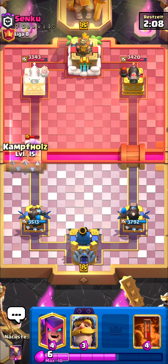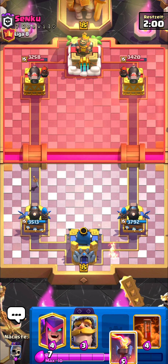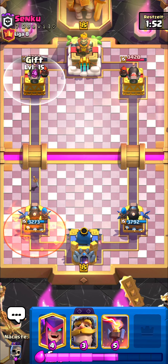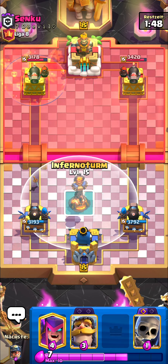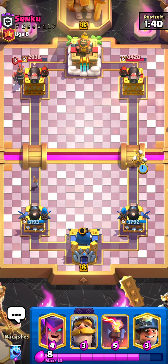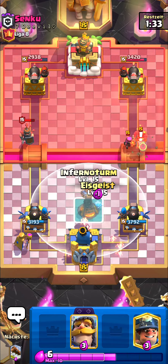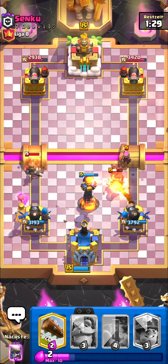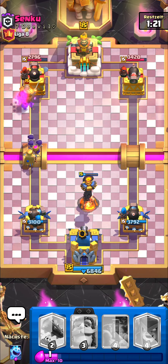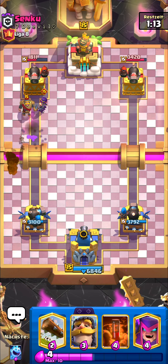Going log on top of the knight to be safe, ready with inferno tower if he goes hog. Going poison — if he keeps trading poisons I'll keep matching it, I have no problem with that. Mother witch goes out since he doesn't have poison in hand, then inferno tower — king tower activation from the hog, everything gets countered. Miner here, piggy tanks, evolution skeletons bait the zap. Mother witch hits the tower — a lot of damage, exactly what we need.